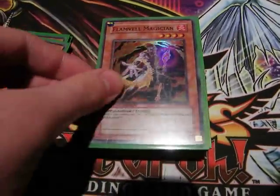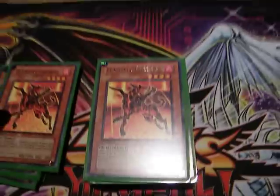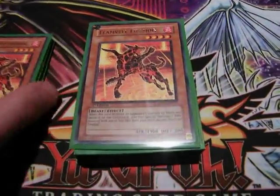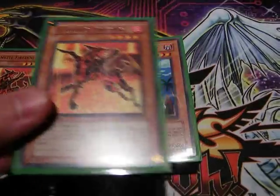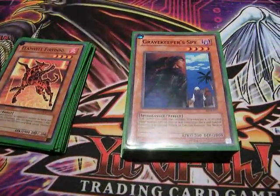Three Flamvell Magician — you'll see the importance of these later on in the video. Two Flamvell Fire Dog; these are really good because you can just attack over stuff at 1900, because they're quite powerful, bring out Magician, and then Synchro in the main phase two.